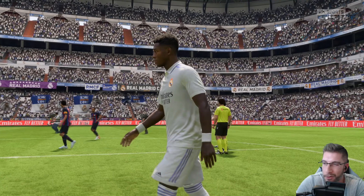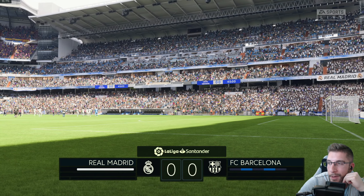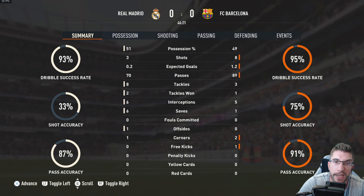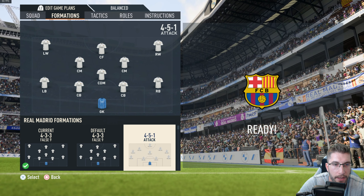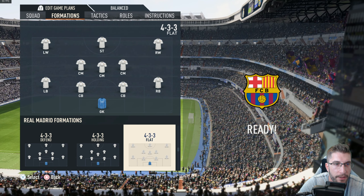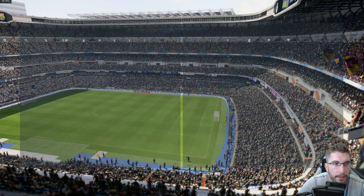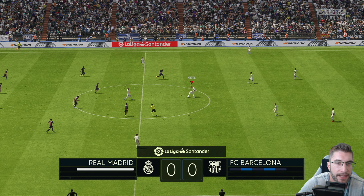Nil-nil at half time. The game drops to 30 frames per second which is really odd — why is it not running at 60 FPS? Robert Lewandowski looking like he's got some grey hairs. Three attempts to eight — it's been a little bit poor this first half. We're going to switch this up in the second half — rather than a false nine, we're going to play a regular 4-3-3 attacking formation. Let's see if we can create something or we'll just concede goals.